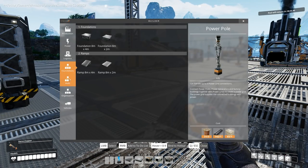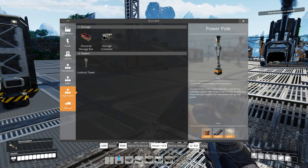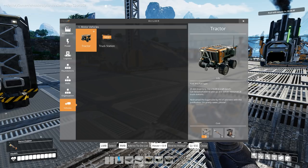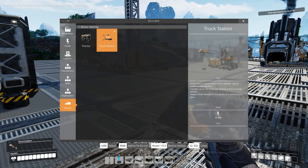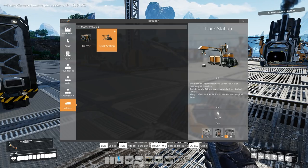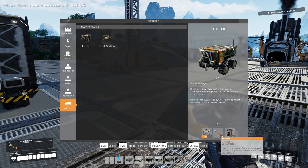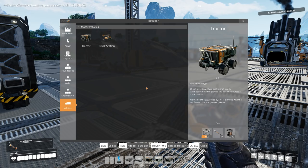So the coal generator is new. What else have we got? Presumably we've got the vehicle. Yeah, we can build a tractor — a tractor I want — and a truck station to unload stuff. For all of this, it looks like we're going to need rotors, and it looks like we're going to need beacons as well. They're one of the other unlocks, and I don't think I've actually unlocked it, so we better get started with that first.